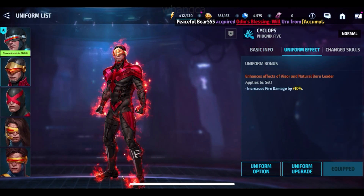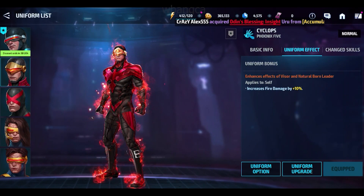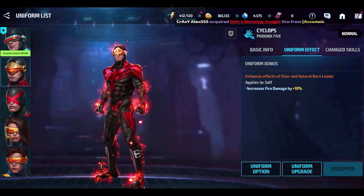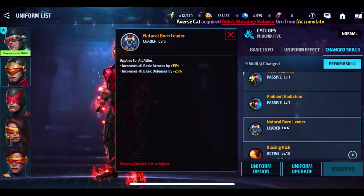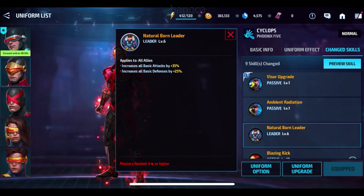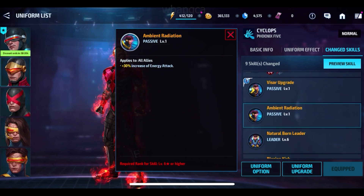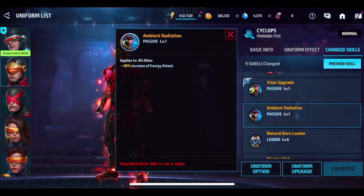The one I had — the uniform effect increases self fire damage by 10%, but the passive is relatively weak. The leadership is 35%, increases basic damage and defense — 35 and 25 — and then you have an increase of 30% to energy. So if you add that up, 30 plus 30 is 60, and then you add 5%, that is 65%.